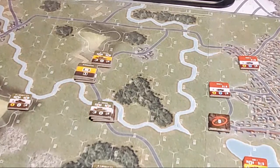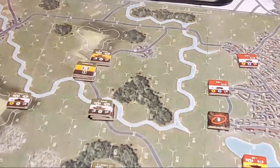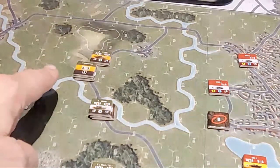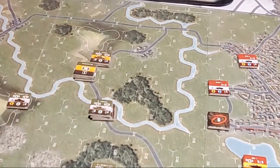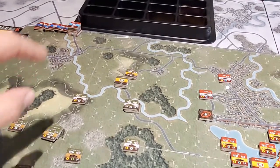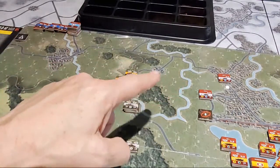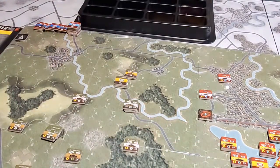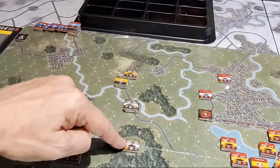Okay, if you're just joining, say hi. We've done the initiative phase and we're now in the operations phase, activating Task Force Orange. They have an interesting problem — the enemy could come in anywhere along the northern edge, but they're tasked with capturing this red line of city hexes. I'm going to push most of these forces in there, but I will push one Bradley out separately.